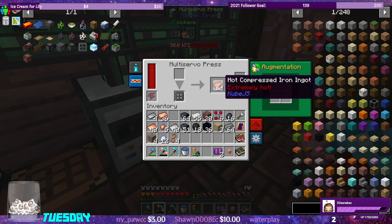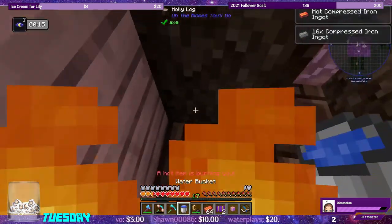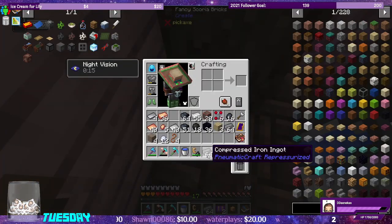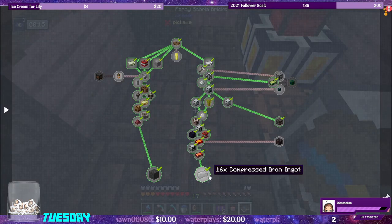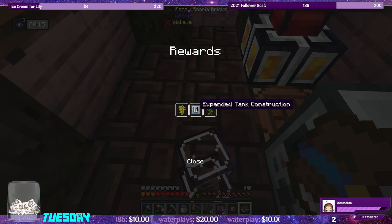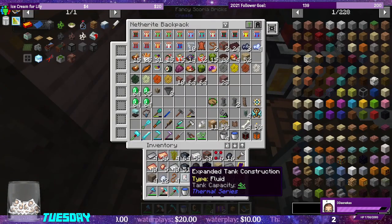In the hot compressed iron, all we have to do is douse ourselves in water — and it turns into compressed iron. We got credit in the quest book, which is what was important. We can get jungle sapling, acacia, expanded tank, construction neat for the Thermal series.